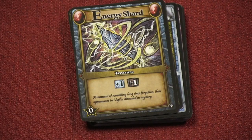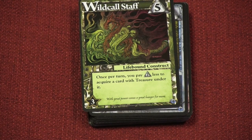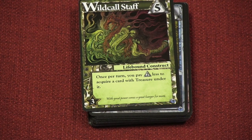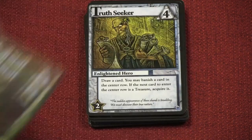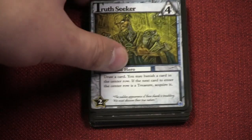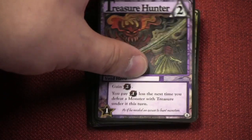But we're here to talk about the Energy Shards and what they add to this deck — specifically things that have something to do with these treasures. This is the first treasure, and I would assume that future sets will introduce other treasures. Here you can pay 2 less to take a card that has a treasure underneath it. Or this guy — you can banish a card, and if the next card is a treasure, you get it immediately. And the Treasure Hunter here gets 2 Strength, but pays 1 less the next time he defeats a monster with a treasure underneath him.